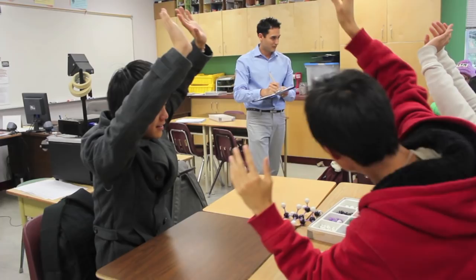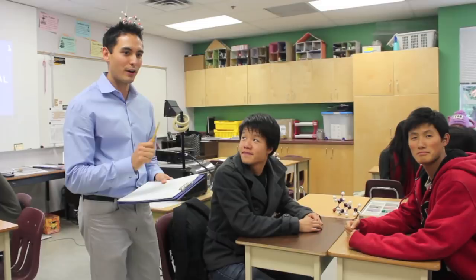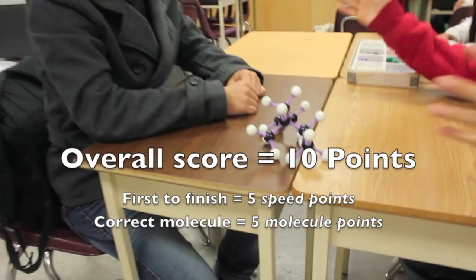The round is over and I've already recorded the positions the teams finished in and the speed points they received. This team finished first and got five speed points. We'll check their molecule — it is indeed 4-methylhexanol, so we're going to give them five molecule points for a total of ten. Our illustrious scorekeeper will record that for the Alchemers.